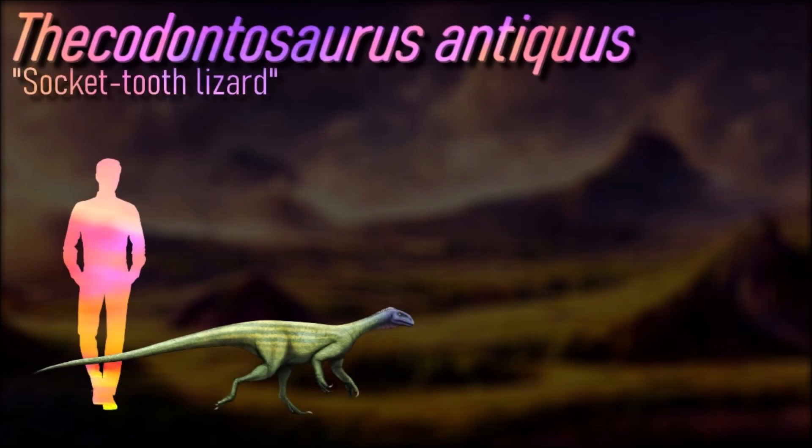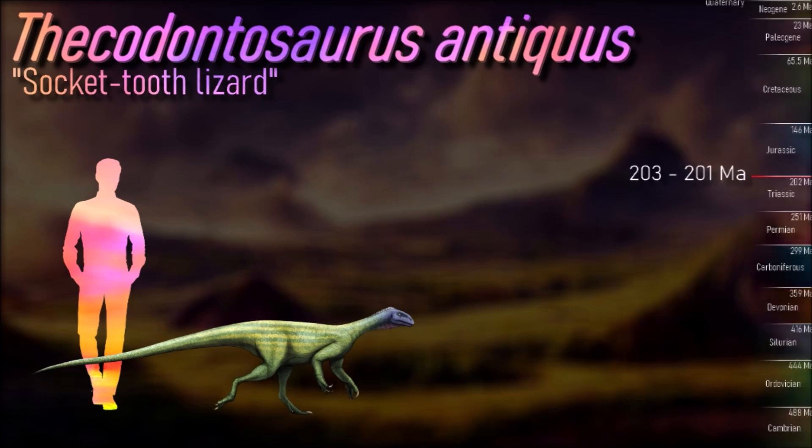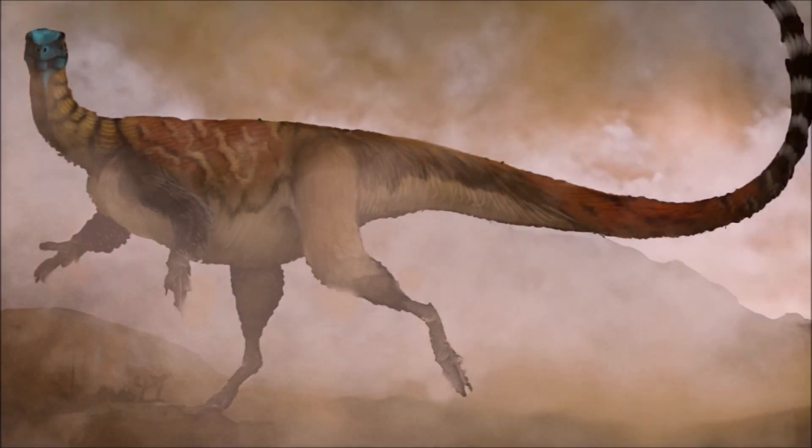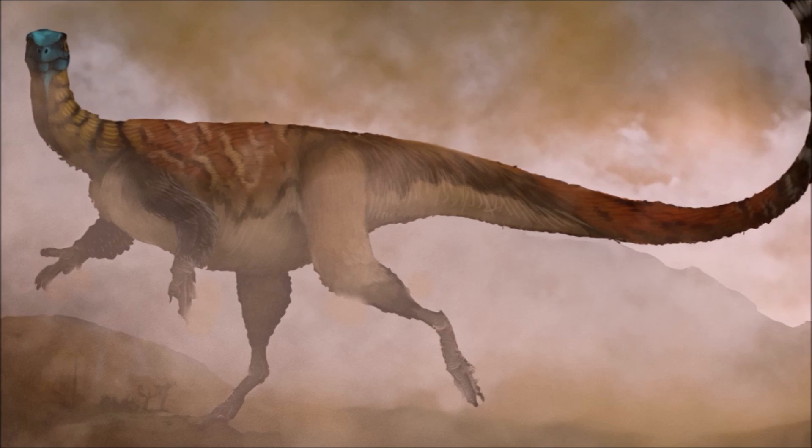From the fragmentary remains of Thecodontosaurus, most of the skeleton can be reconstructed, except for the front of the skull. This dinosaur's hands and feet each had five digits, and the hands were long and rather narrow, with an extended claw on each. This dinosaur's front limbs were much shorter than the legs, and its tail was much longer than the head, neck, and body put together.